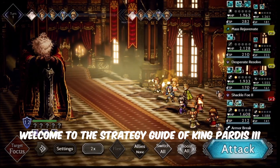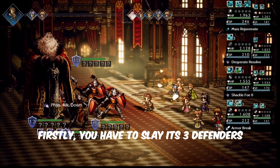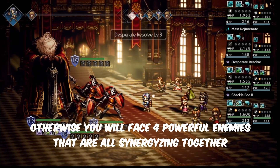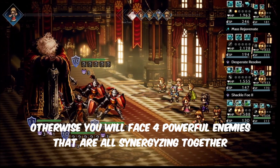Welcome to the strategy guide of King Pardis III. Firstly, you have to slay its three defenders. Otherwise, you will face four powerful enemies that are all synergizing together.